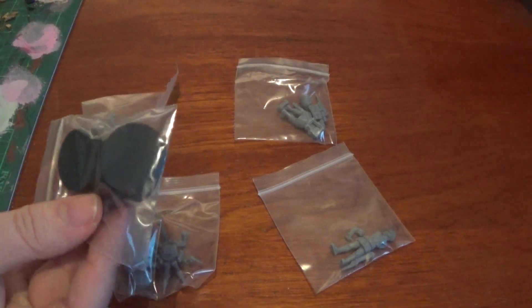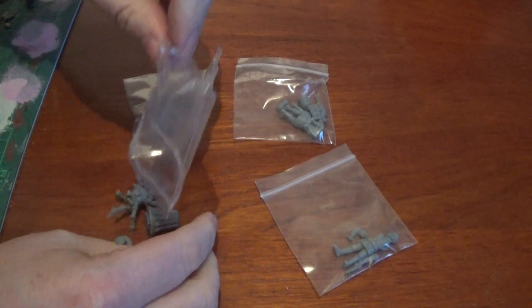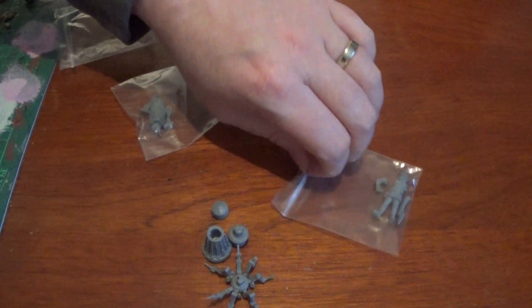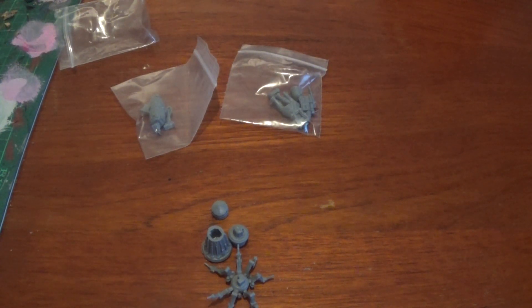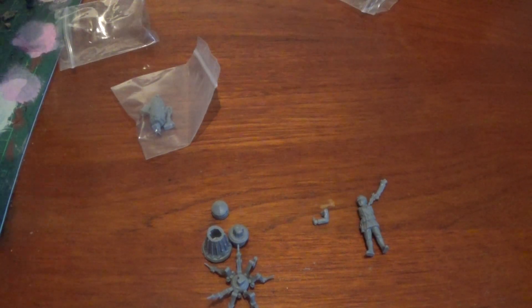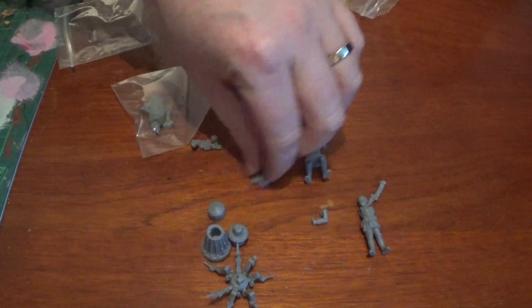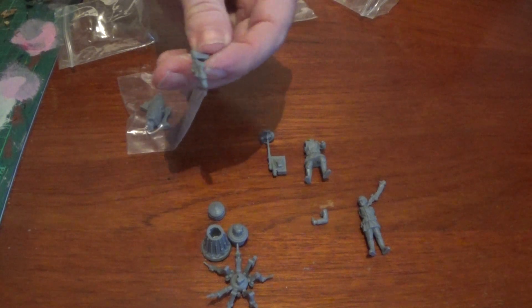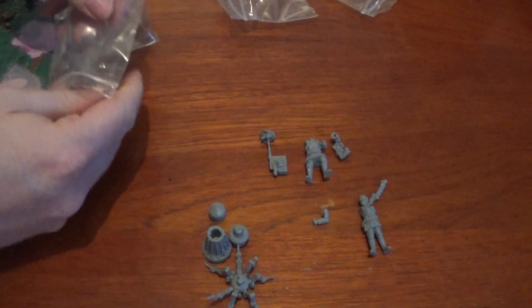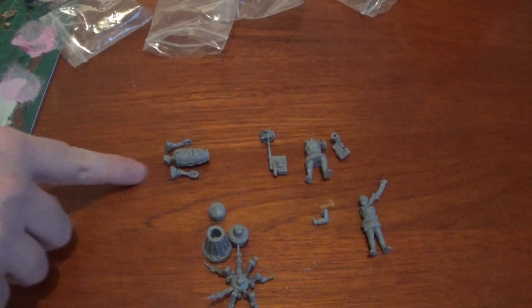So I'm going to put some cork on the bases. Let's take these out first and see how many parts we've got. The Medical Droid - kind of looks a bit like a Dalek with lots of arms, pretty straightforward. The officer has two arms. The comms officer has a big backpack, a big helmet, and a gun. And then the Astromet Droid - three parts: main body and then the two legs.